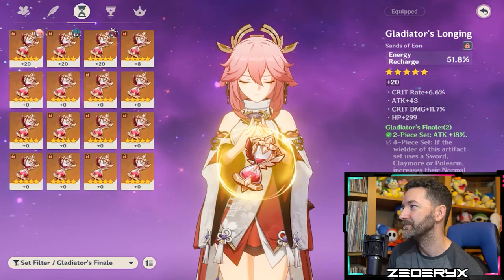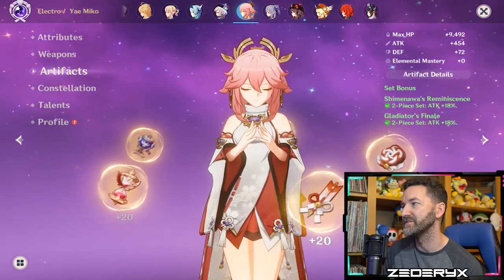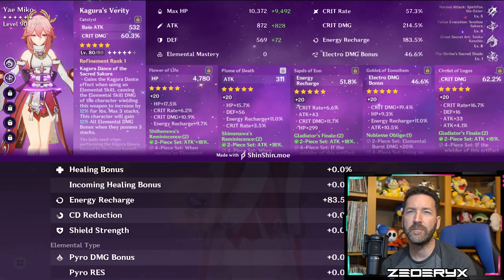Here's the final tally: two-piece Shimanawa's and two-piece Gladiators boosting attack with set bonuses. From artifacts alone we've gotten 33% crit rate, 104% crit damage, and 83% energy recharge. I'll be farming the Emblem domain a lot more for Raiden, which will continue giving me Shimanawa's pieces to hopefully upgrade that awful plume — it hurts just thinking about it. I'm also planning to C6 Raiden on the next banner and will be live streaming those wishes. That's probably 500 to 700 wishes — hit subscribe for notifications, and thank you for watching!